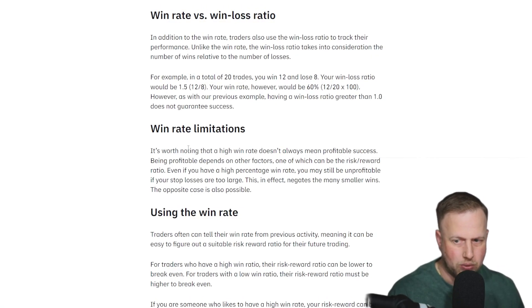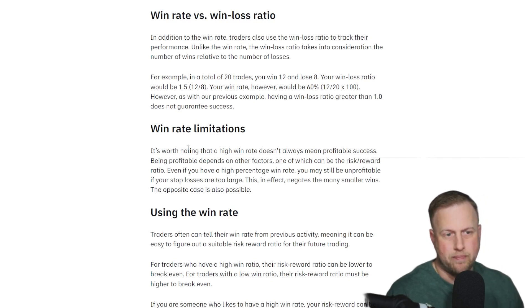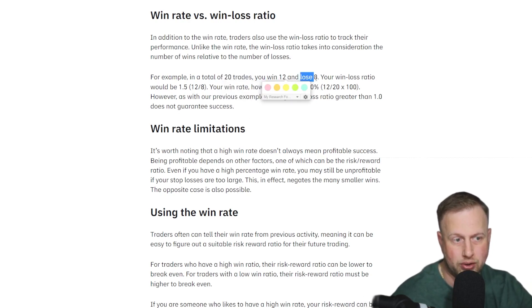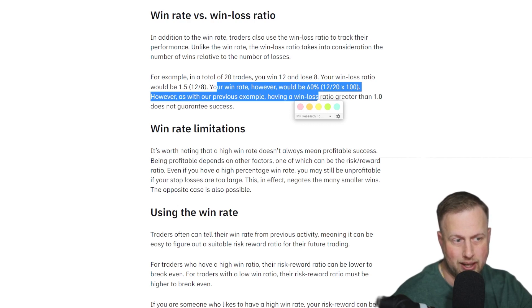Let's just break down win rate real quick. There's win rate and win-loss ratio. If you have 20 trades, you win 12, you lose 8 — your win-loss ratio would be 1.5 (12 over 8). Your win rate, however, will be 60% — 12 over 20, times 100.